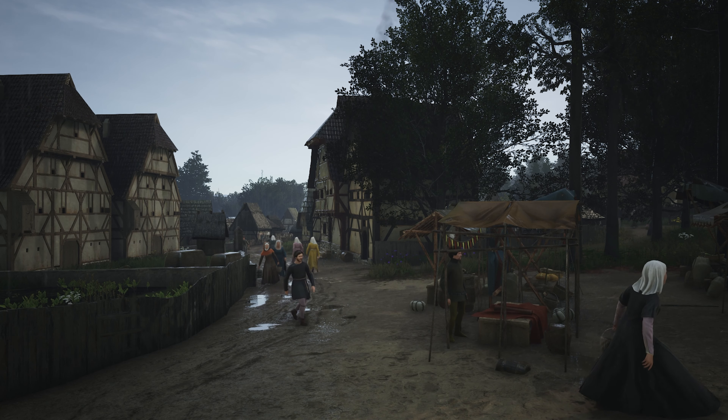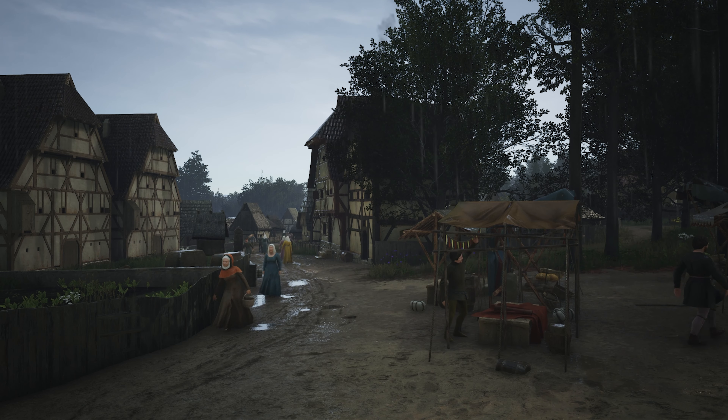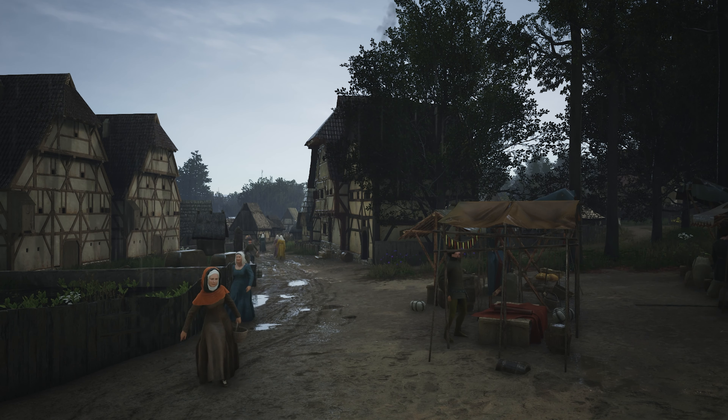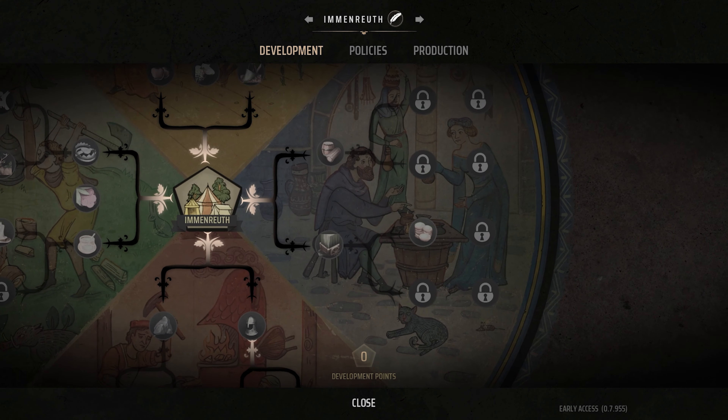Hello and welcome to the second episode of our Manor Lords mini-series. We're going to be looking at the development points available in the current build phase 0.7.995. There are four development trees, each focusing on a different area: farming, trade, industry, and gathering. In today's video we'll be focusing on the trade tree.